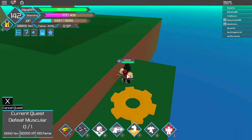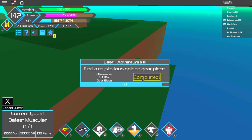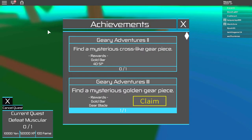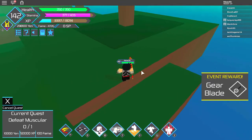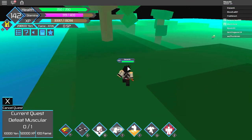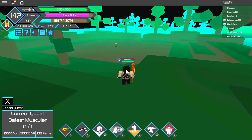Okay so here's where you find the first gold bar. We just found the golden gear — let's claim that. Gear blade, thanks! Okay so let's see what the next one is, where can I find the next one?